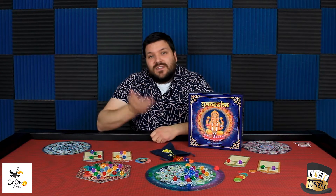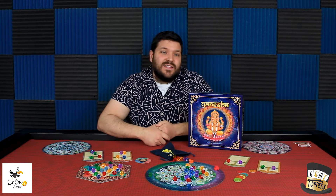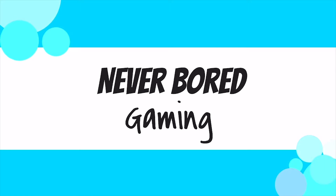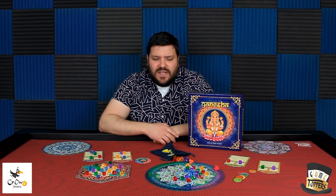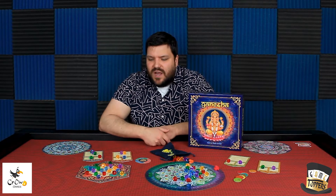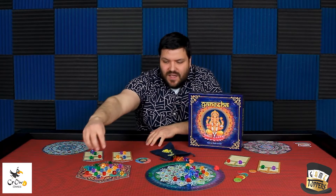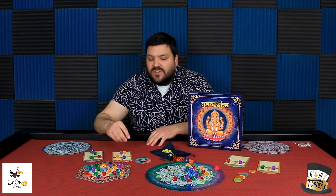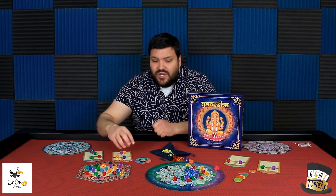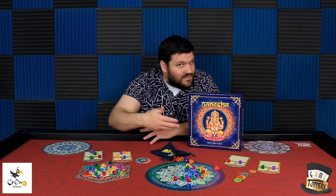Sup nerds, I'm Tom, and we're going to talk about this game that definitely is a game, I guess. So Ganesha — I hope I'm pronouncing that correctly — is a pretty simple, straightforward set collection game where you will draft or just kind of pick gems from here that go on your board. There is a way to get them a little bit more efficiently, and then once you have a bunch, you place them out on this board and get points for them. That's it.